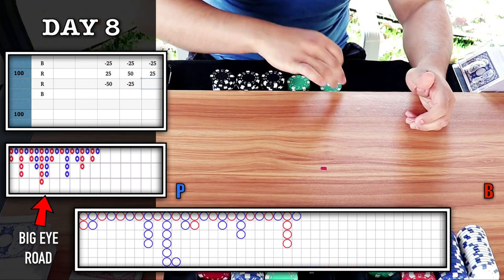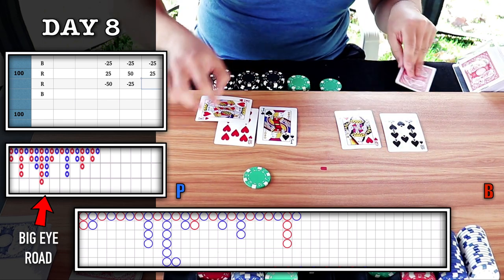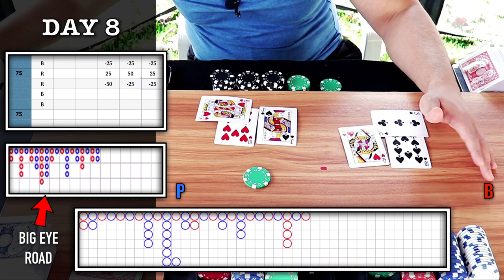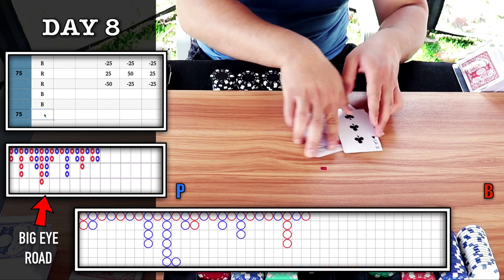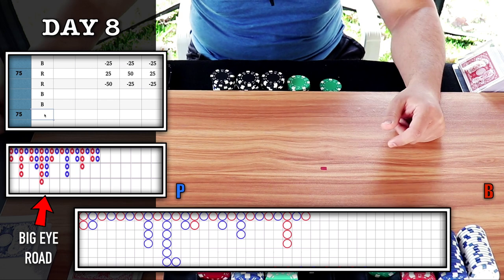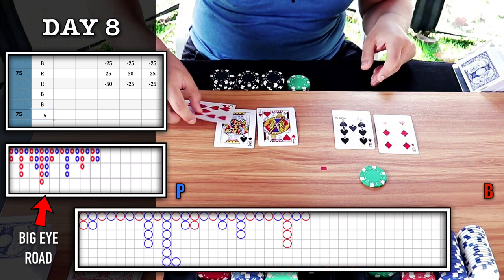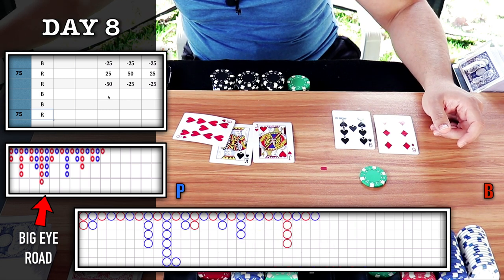Place a bet on red — red circle. Banker wins. We lose that. We have a 3-2 trigger for the majority six — I'm going to place a bet on blue, looking for banker. Player wins — get a red instead. We lose that column as it tied 3-3.